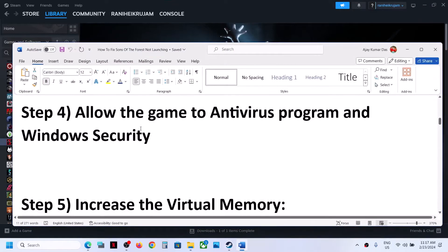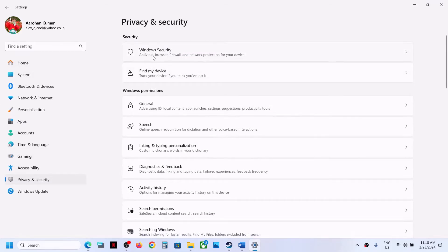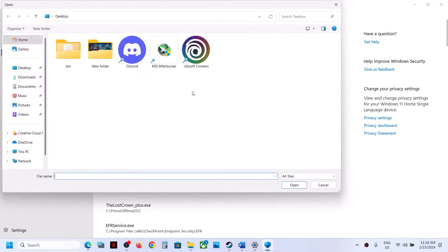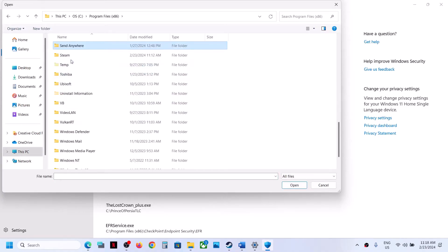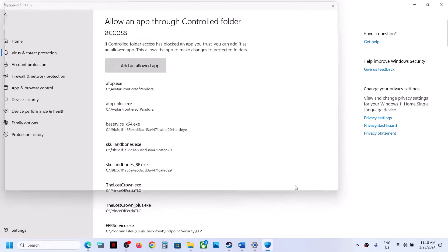The next step is to allow the game exe file through your antivirus program. If you have a third-party antivirus, just allow the game exe. If you are using Windows Security, open Windows Settings, go to Privacy and Security, click on Windows Security, then click on Virus and Threat Protection. Scroll down, click Manage Ransomware Protection, click Allow an app through Controlled Folder Access, click Yes, then click Add an Allowed App, Browse All Apps, and navigate to the game installation folder to select the game exe file.